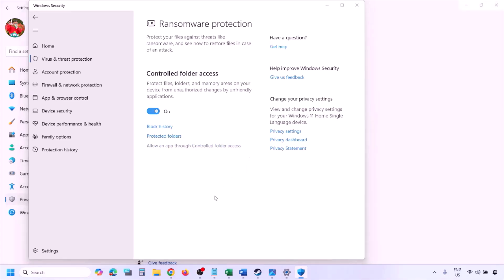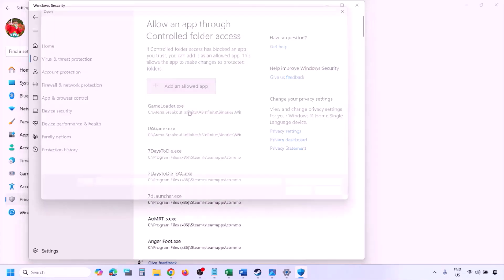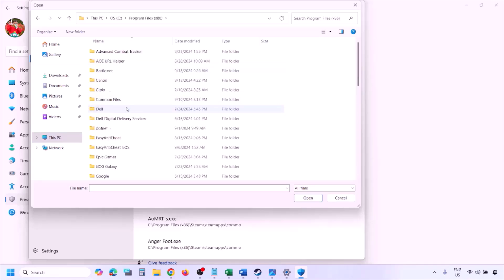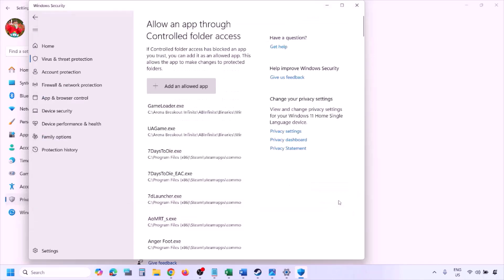Click on 'Allow an app through controlled folder access,' click Yes to allow, then click 'Add an allowed app' and 'Browse all apps.' Go to the game installation folder — open your drive, open Program Files (x86), open the Steam folder, then SteamApps, then Common, then the game folder. Select the game exe file and click Open. Once added, launch the game and check.